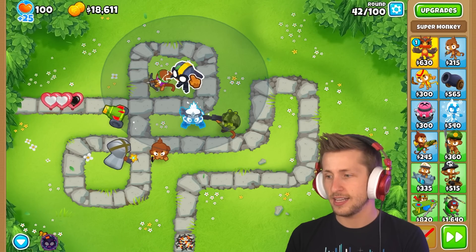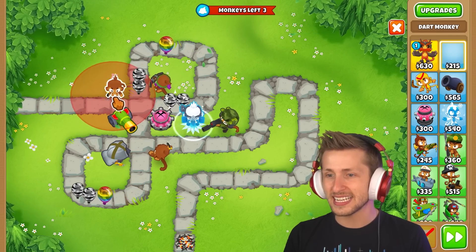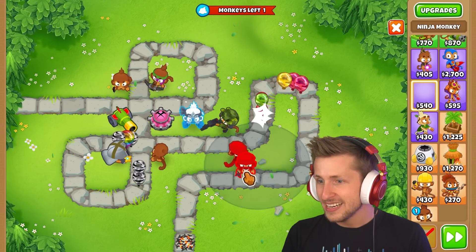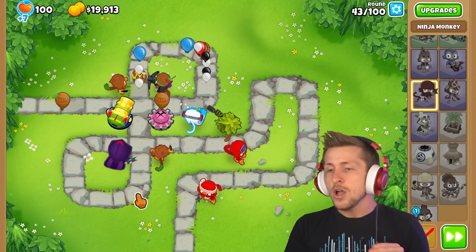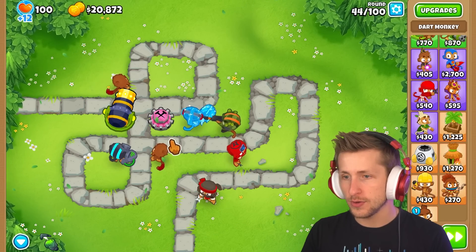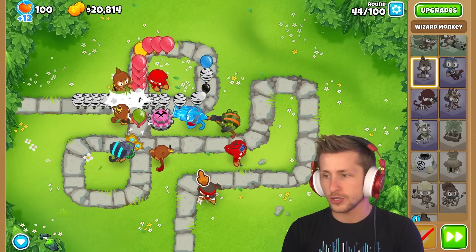Is this going to be enough? I have three monkeys. They're all camo — oh no. It's so close. All 10 towers are down now and they're slowly upgrading. Paragon, you got to go. Bomb Blitz, you got to go. I like ninjas and I think wizards are also good to have. I think magic base towers just give so many options.